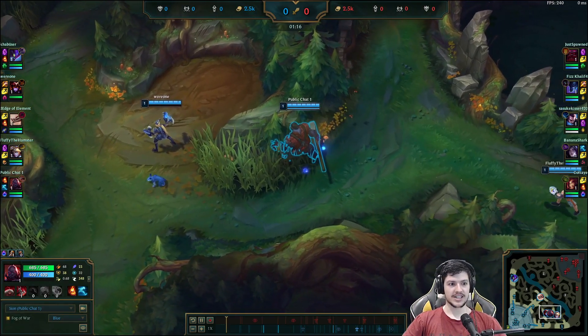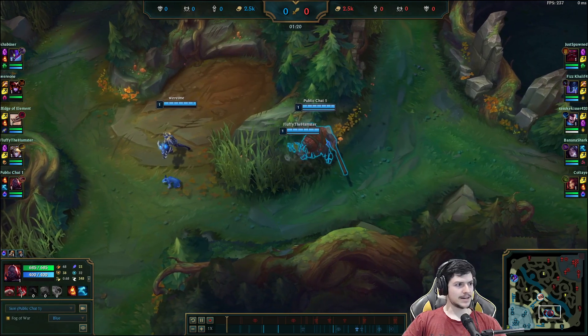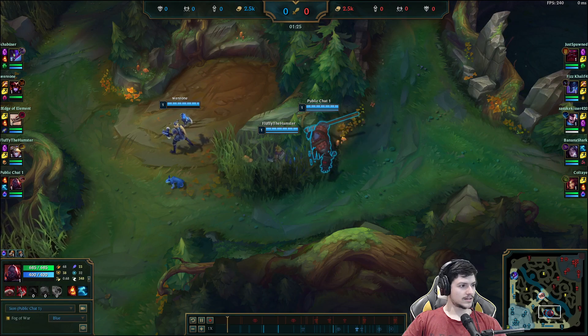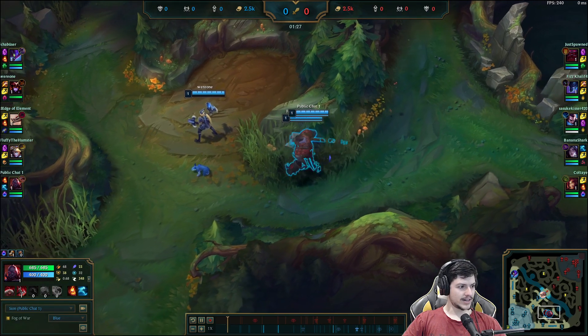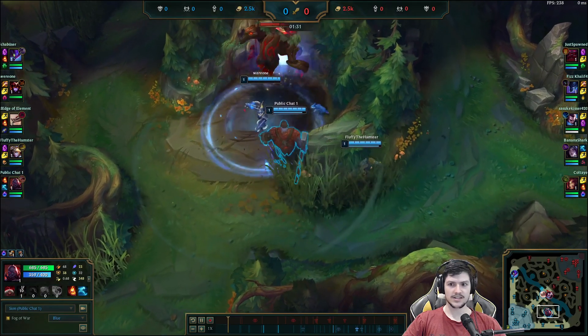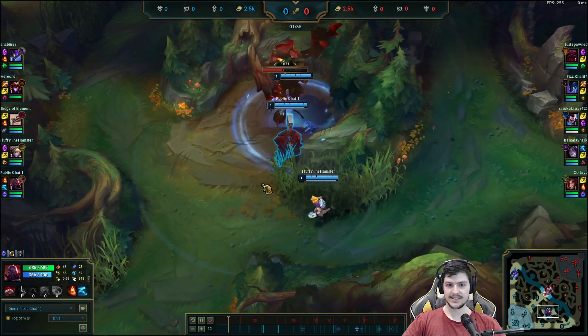We have Shyvana, and I have an Ezreal with TP. This game I believe is high Emerald — the highest ranks are a Zyra at Emerald 1 and an Orn at Emerald 1, and my ADC is Emerald 3.